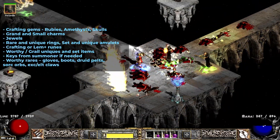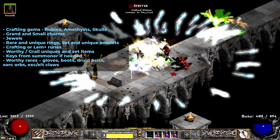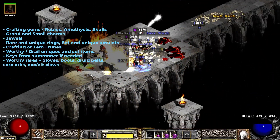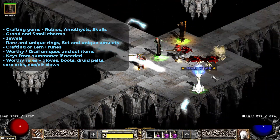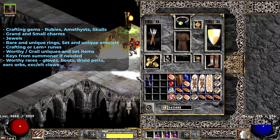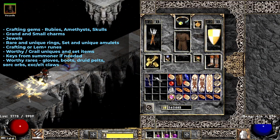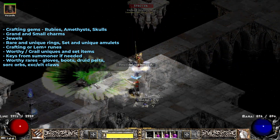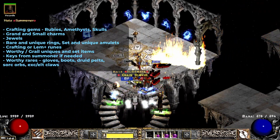Crafting gems — rubies, amethysts, skulls. Grand and small charms. Jewels. Rare and unique rings. Set and unique amulets. Crafting or Lam Esen's Tome plus runes. Worthy grail uniques and set items. Keys from the Summoner if needed. And some worty rares like gloves, boots, druid pelts, sword corpses and some assassin claws.